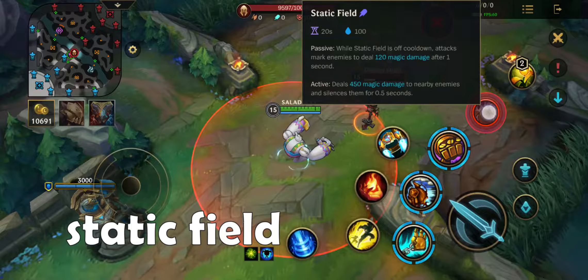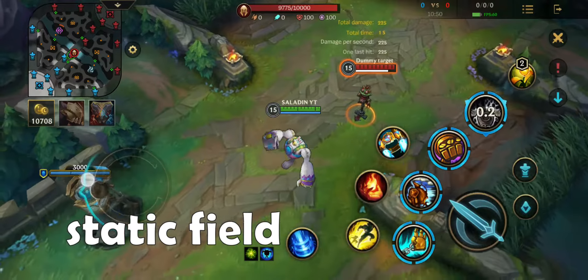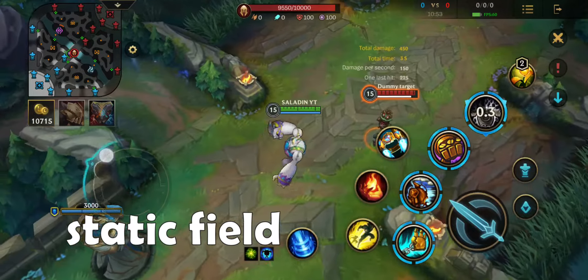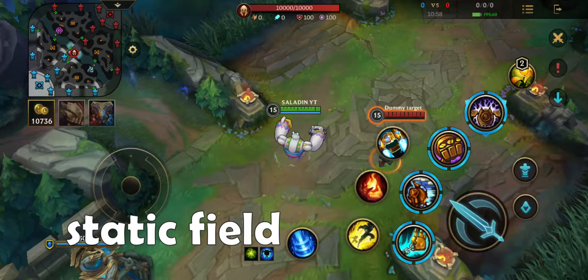His ultimate, Static Field. While Static Field is off cooldown, attacks mark enemies to deal magic damage after 1 second. Active: deals magic damage to enemies and silences them for 0.5 seconds. The ultimate has a huge range which can target more than one enemy.